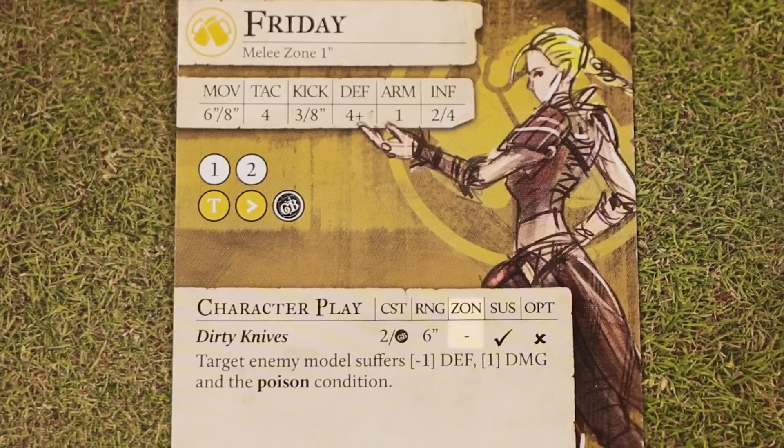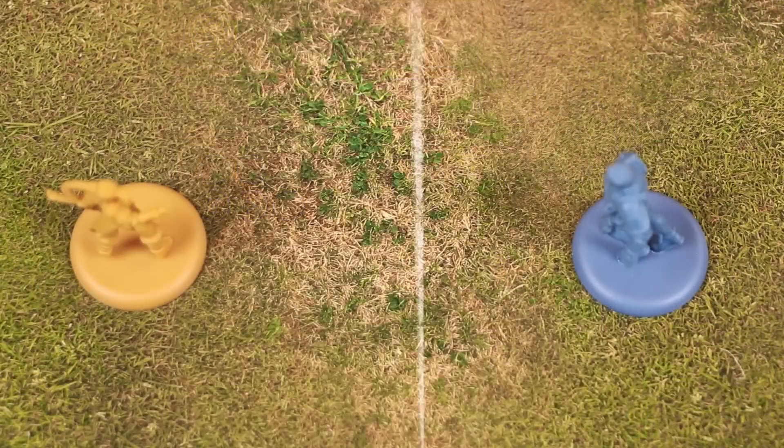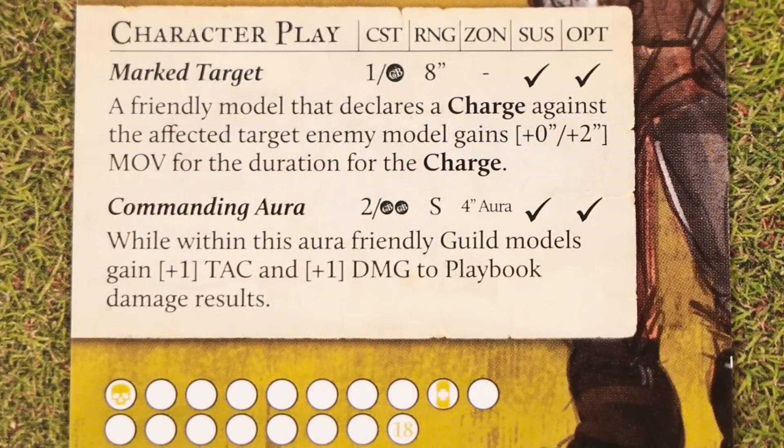The next column is ZON, or Zone. Sometimes this will have no value, or instead you'll find the letters AOE or the words Pulse or Aura, and we'll look at those in more detail in just a moment. The next value is SUS, which represents sustain. A check mark here means the effect of this play lasts until the end of the current turn after the end phase. If there was an X here instead, it would mean that after the play resolves it ends immediately. Plays with sustained effects have tokens in the starter set to place beside models as a reminder. Finally, the OPT column stands for once per turn. A check mark means this play may only be used once during a turn, while an X means it can be resolved several times during a turn so long as the cost is paid each time.